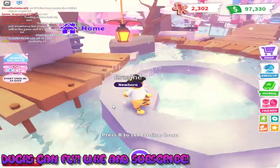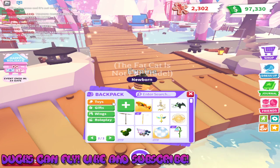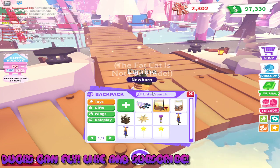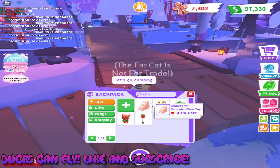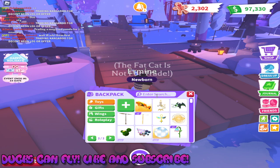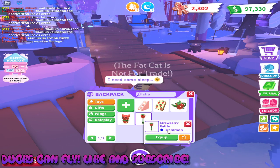Let me know in the comments what your favorite pet is, and which out of the two rides you like the most. Let's check out the toys — here they are. We had a strawberry chew toy that you can throw, a flying disc that you can also throw, a leash, another throwing toy, and the rattle.